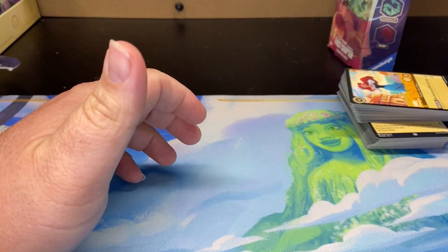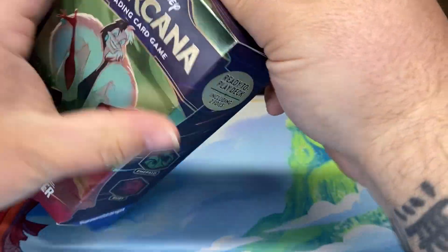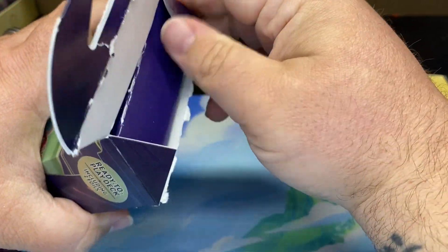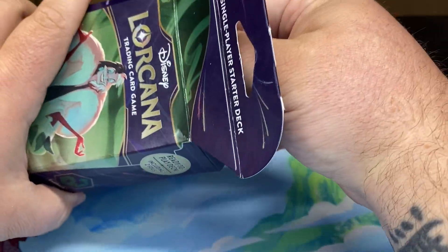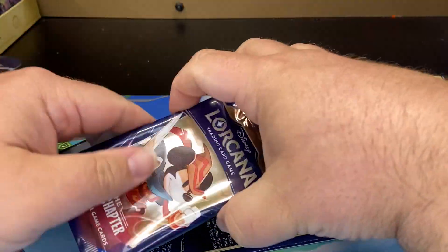All right, not too bad — nothing 100% special yet, hopefully we can pull something. I don't know when did the enchantment cards start — in the second series or did they start in chapter one? Not 100% sure. All right so this is the third pack, Emerald and Ruby. I don't know if there's four of these versions or if there's only three — I think there's only three.